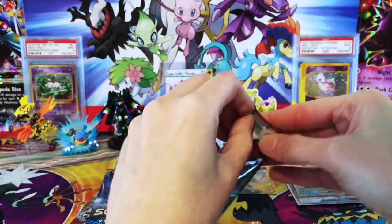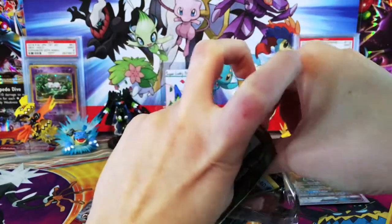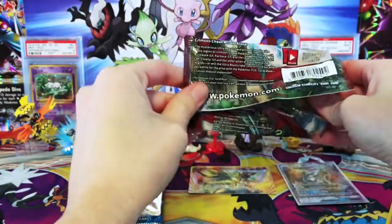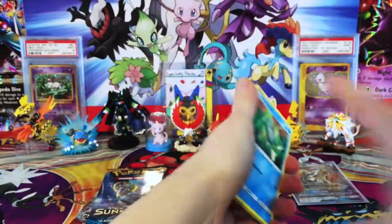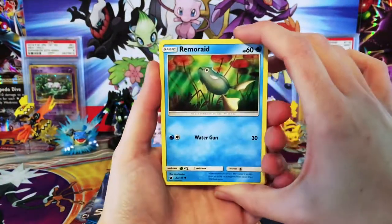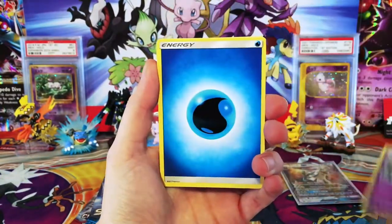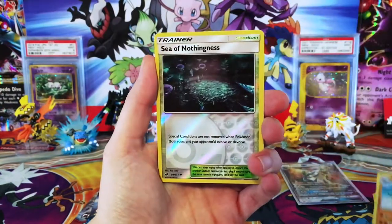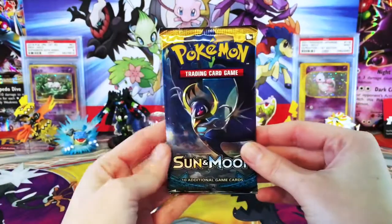We'll go Crimson Invasion, Sun and Moon, and then end with Crimson Invasion. As long as we have Sun and Moon in a row, and don't mess up the pack trick here. Come on, Crimson Invasion. We have a Remoraid, Shellos, Bunnelby, Magikarp, a Chimecho, Water Energy, an Azelgor, Kakuna, Gastrodon, Sea of Nothingness, and regular rare Komodo. So nothing from our first Crimson Invasion.